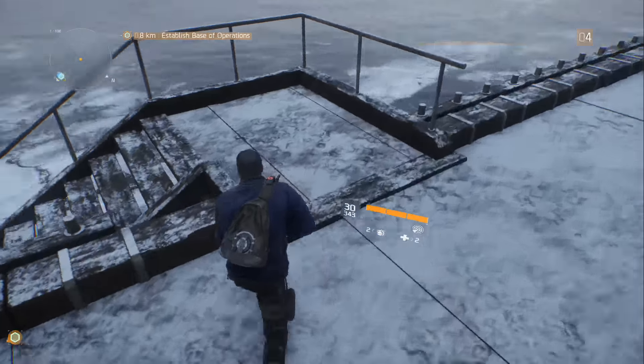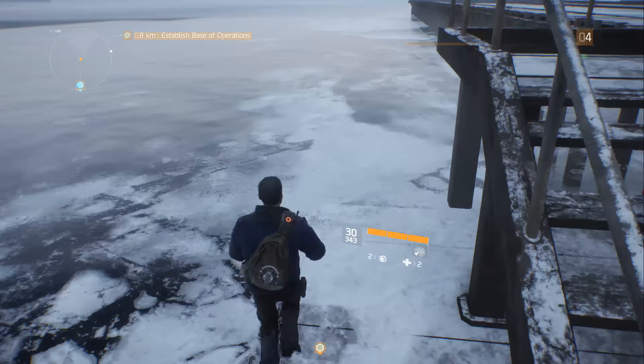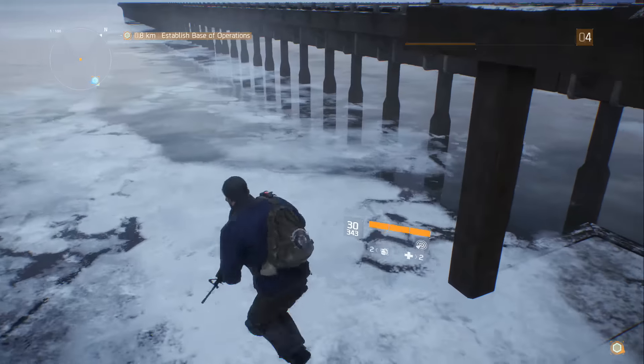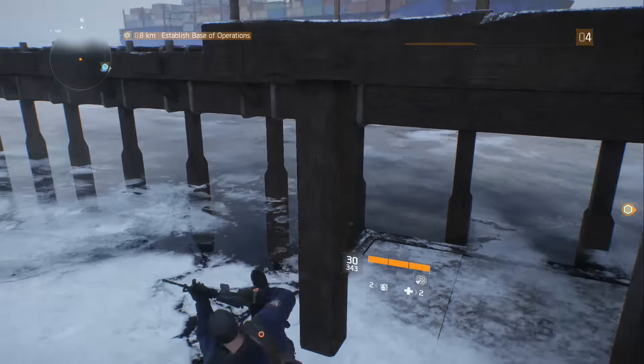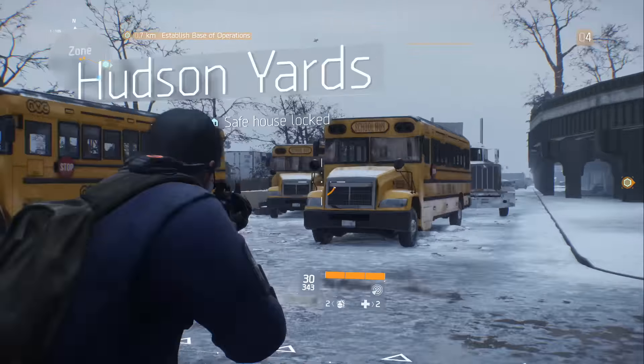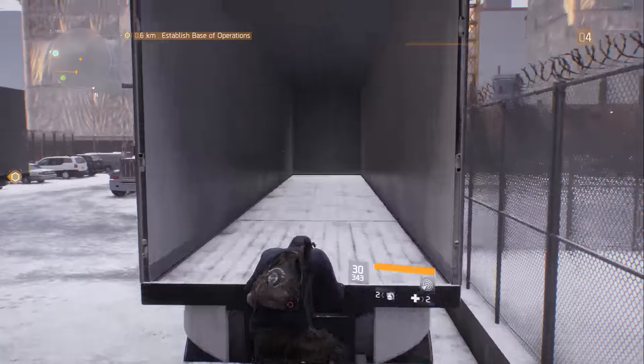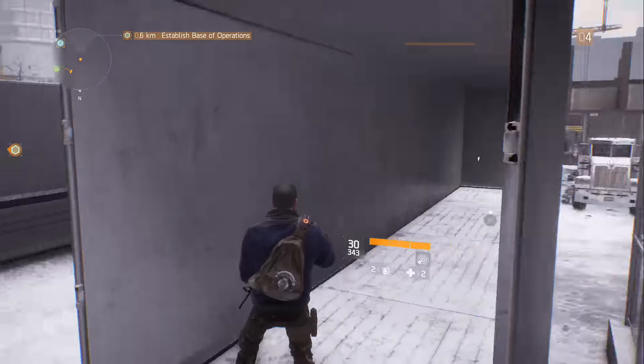We are not going to release the new breaching method simply because there is already a breaching method with the shield. But once that gets patched, we will post our breaching method as an after-patch. As you can see on screen now, this area outside the map is called Hudson Yards and it's for levels 5 through 9. This makes me think it's just a deloaded area of a place you unlock later, but it's still a little weird.